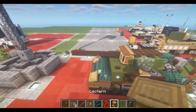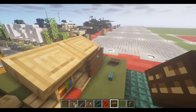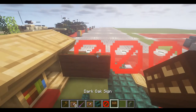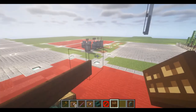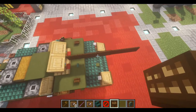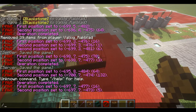We can take our signs and place them all the way down — that should overhang by two blocks. And then we're going to double layer these.